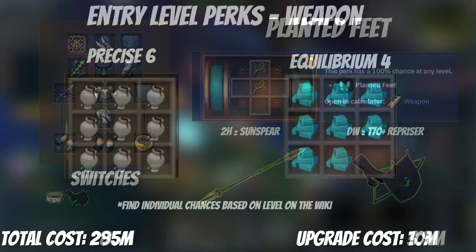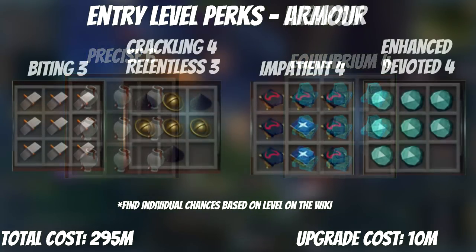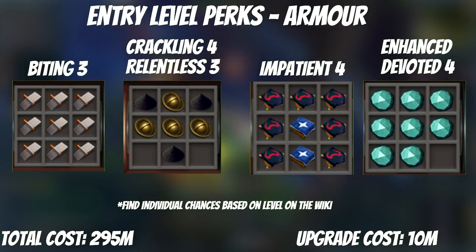At this point we are ready for entry-level perks. Your Invention level should be high so you can fill up your armor and weapons with relatively cheap perks. I suggest getting Precise 6 and Equilibrium 4 on your weapon, then Biting 3, Impatient 4, Enhanced Devoted 4, and Crackling 4 / Relentless 3 on your armor perks. These will all require ancient gizmos, so if you haven't unlocked that yet, get to it. The recipes are all on screen.